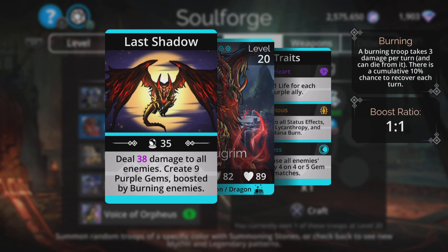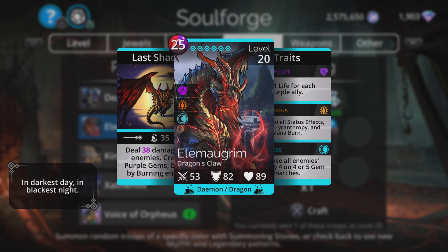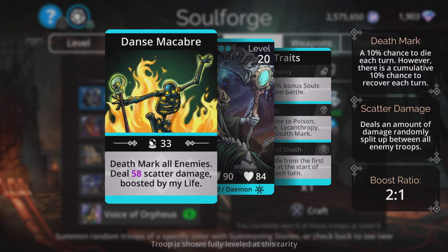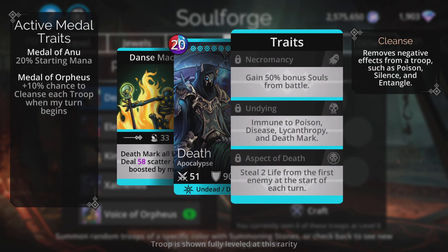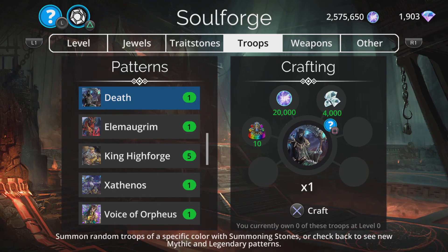Elemogrim deals damage to all enemies, then creates nine purple gems boosted by burning enemies. An okay mythic — does an okay amount of damage, and if you get lucky with those purple gems it can self-charge to a certain degree. But nothing too fantastic for me. Death: deathmark all enemies, then deal a very low amount of scatter damage boosted by his life, which can make it more significant. His traits are gain 50% bonus souls from battle, Undying — immune to poison, disease, lycanthropy and deathmark — and steal life from the first enemy at the start of each turn, which is too low to be really effective. The problem with Death is there are so many defenses now to deathmark, so many cleanses — like Queen Beatrix, or a four-match, or Voice of Orpheus just collecting yellow. Making 90% of that spell ineffective. So Death is a pretty poor mythic these days.